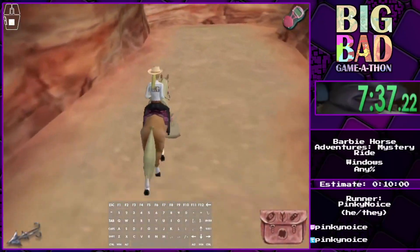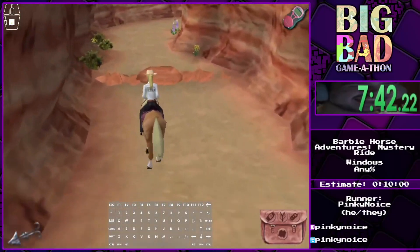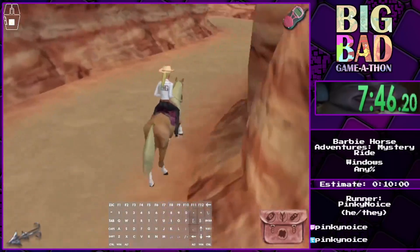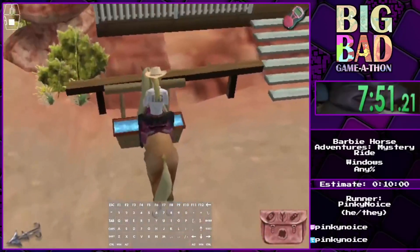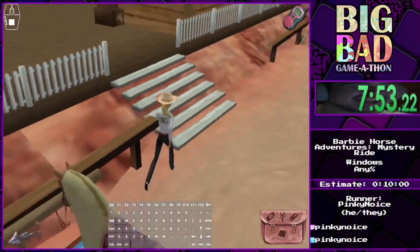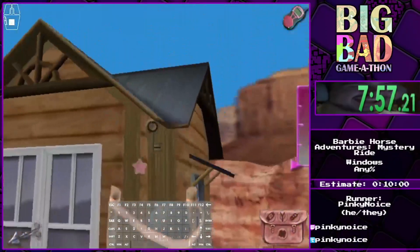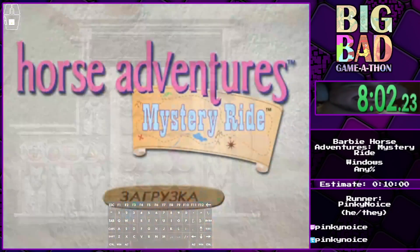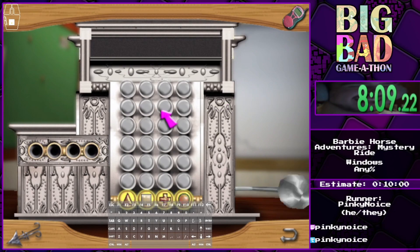Now we go to the train section where we get the final option to save the background of how Barbie became a ruthless copper bear in 1910s Montana — that's real, that happens. For now we get to save the horse, which is why it's a mystery ride — we're saving a horse. I forgot to tell that story because we skipped all the cutscenes. This train contains the horse behind a little section, but to get the key to that horse we have to open this little Wordle-whatever RNG-based thing that kills so many runs.